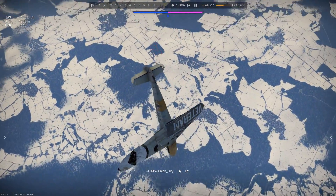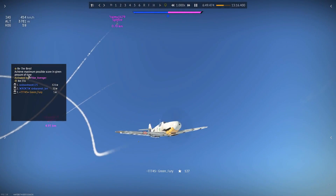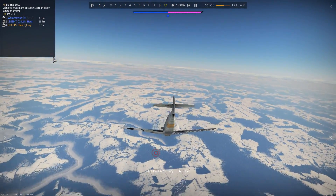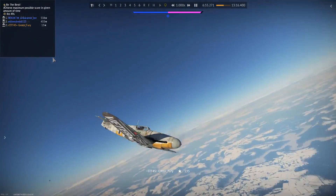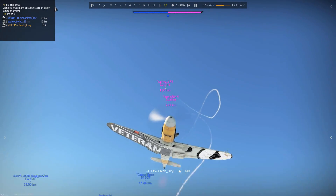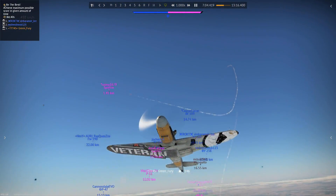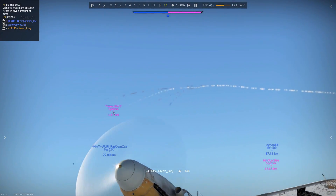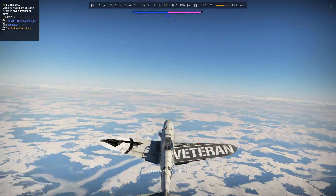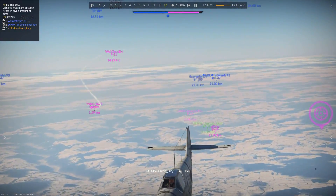I get away from him. What we're doing here is trying to get him to engage us using speed rather than turning. The more times we do this, the more times he's gonna play a game of speed rather than a game of turning — a turn fight. So we're gonna do this one more time. He's coming towards me; I'm gonna split-S, fly right into him, and then pull down.